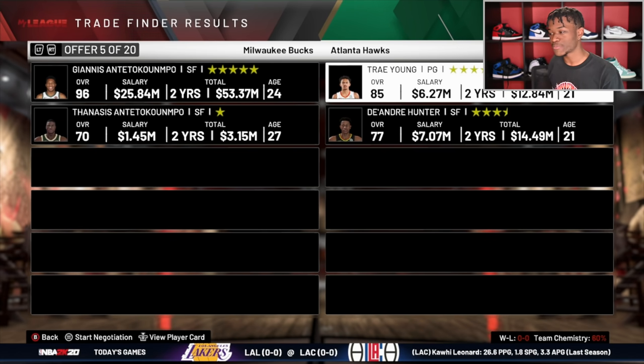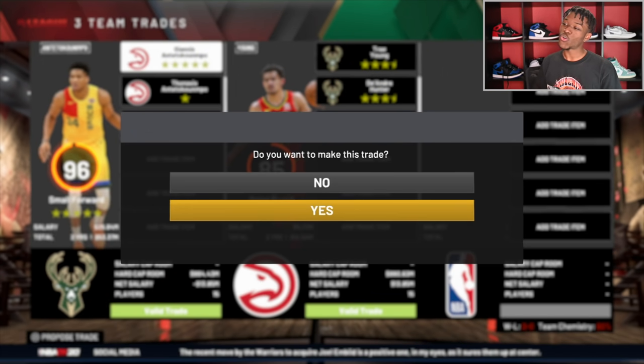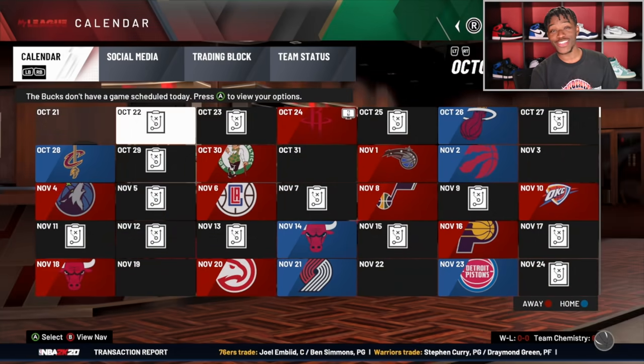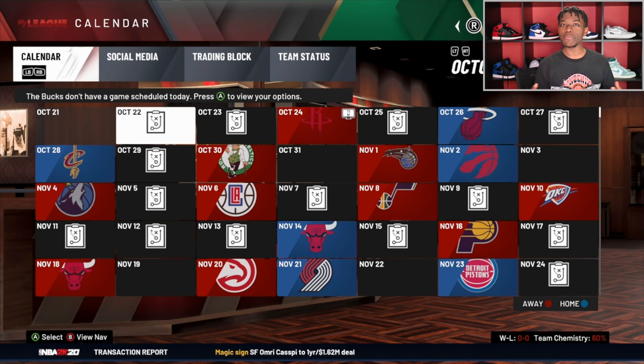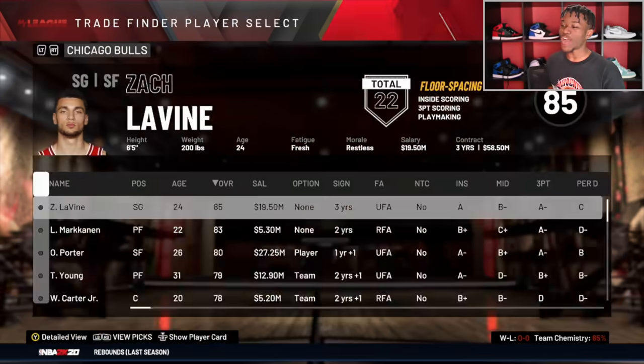The Hawks are trading Trae Young — who has been on fire so far this NBA season, insane numbers in just two games — and now he is going to Milwaukee while Giannis is going to the ATL. In this video a lot of fans are going to be upset — don't be, just remember this is a fictional world. We may be trading your best player for somebody not as good, but you never know what can happen in a KOT4Q video.